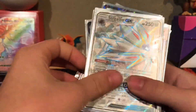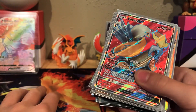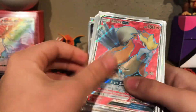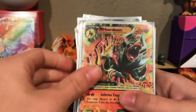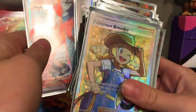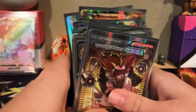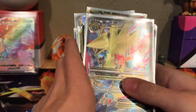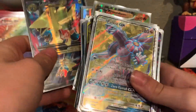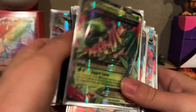A Solgaleo GX — this is another really cool card. Alolan Muk GX — I think I pulled it out of the Shining Legends ETB, Elite Trainer Box, and I pulled this out of it. That's another cool one. Mega Houndoom EX. Mega Sharpedo. A Mega Sceptile EX. And that's it.